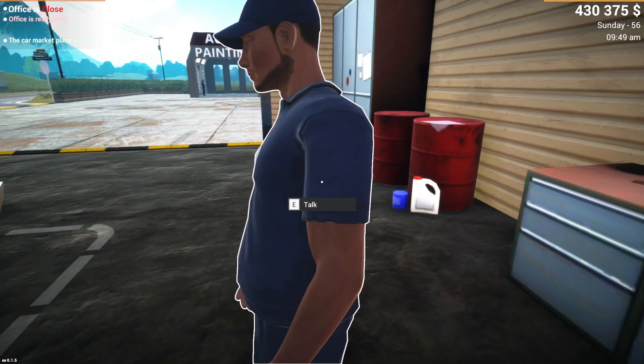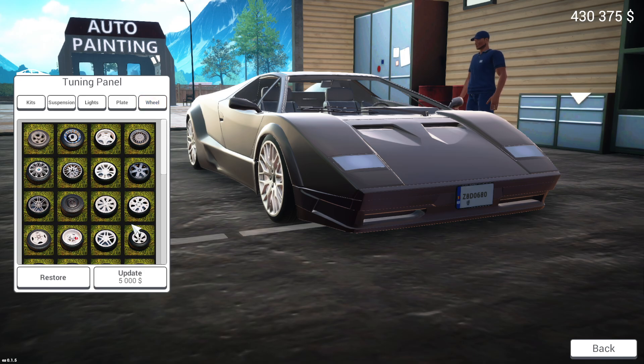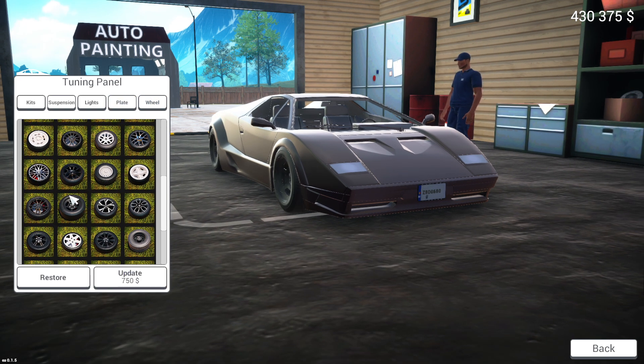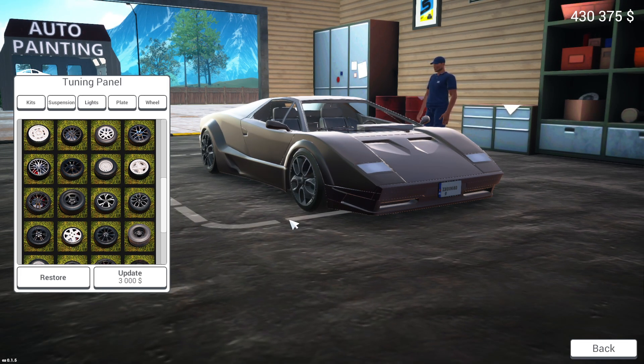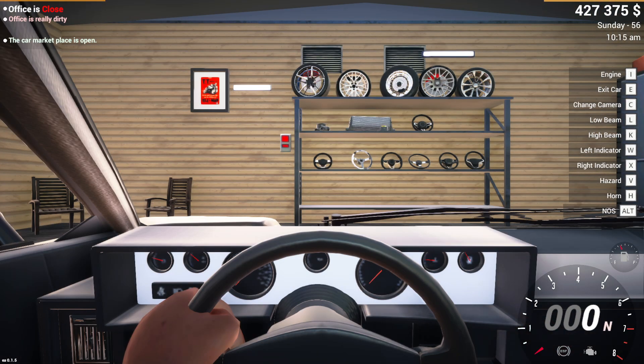...if you talk with this guy, you can see there are wheels. You can take a lot of new wheels and they vary in price — they are $5,000, you can see it here. They look really cool. Let's update this one. So that's something that you can do now and I like that a lot.